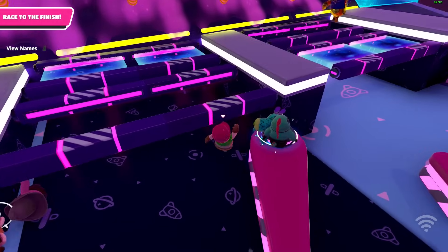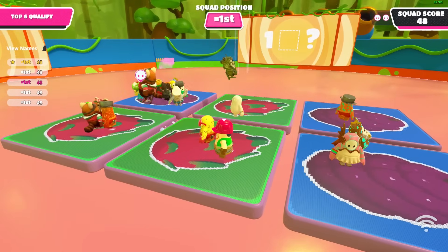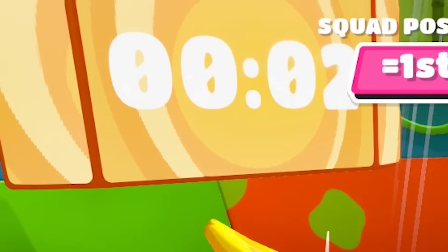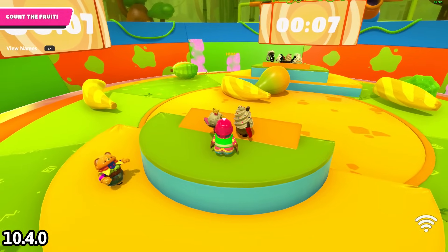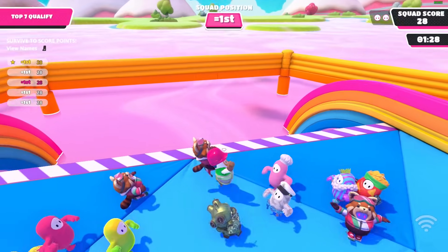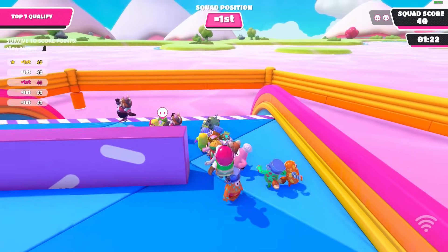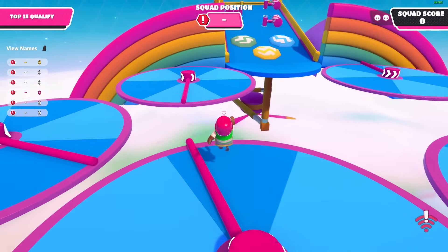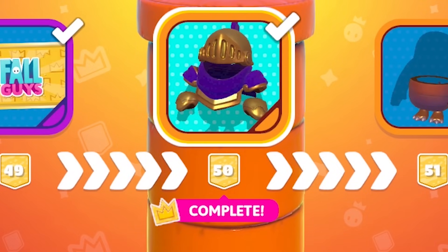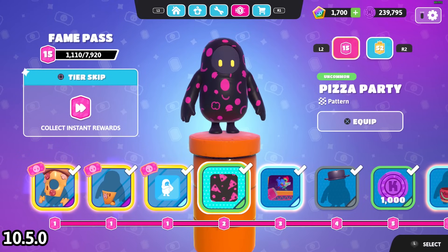This change feels really rushed, and I'd argue the entire update does given the number of bugs — though that's to be expected when releasing updates nearly monthly. One place the slashed zero was added that I didn't notice until editing was on the floating screens in some Fruit maps. Also, the zeros in Perfect Match have been changed. In the crown rank page, while some zeros aren't updated, looking at the number 50 at the bottom of the screen reveals that zero does have a slash.